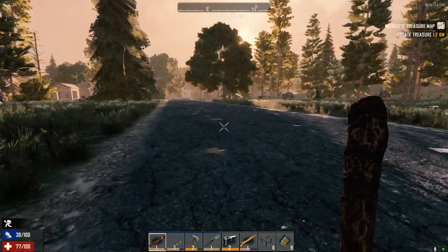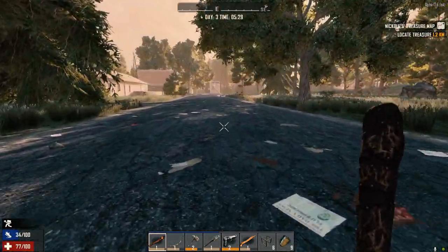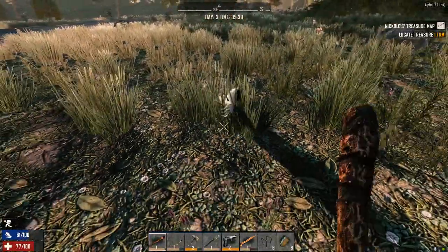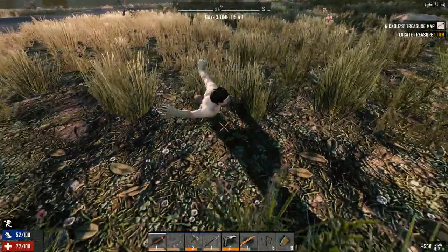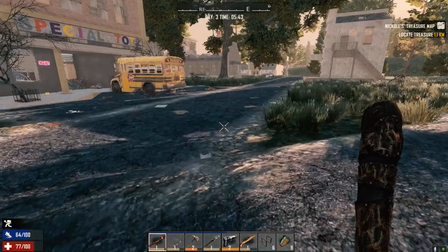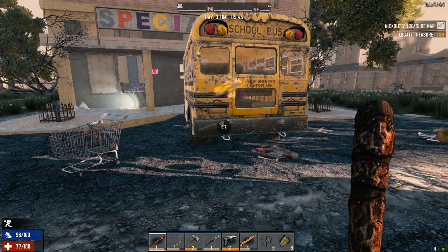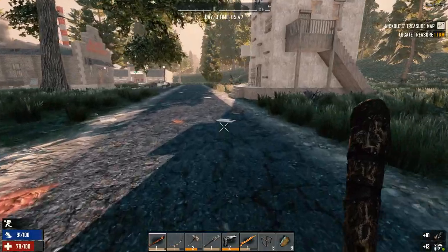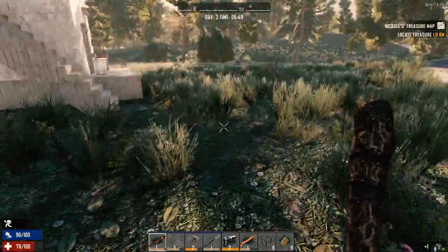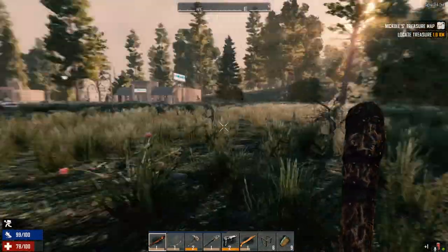We're gonna keep heading this way — that might be a place where we can get another gas barrel. Looks like we have another candidate here. Is this a bookstore? Looks like a bookstore. I really should go in there. Oh nice, more steel arrows. There's a Poppin' Pills over there too. Maybe we just mark it and come back? It'll be a long time before we'll be able to come back though.